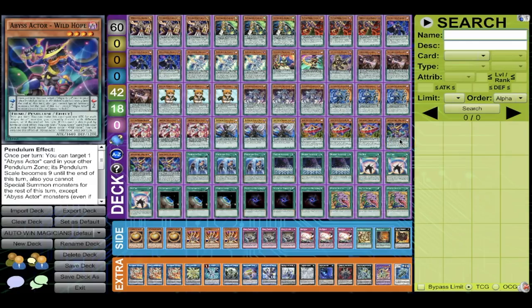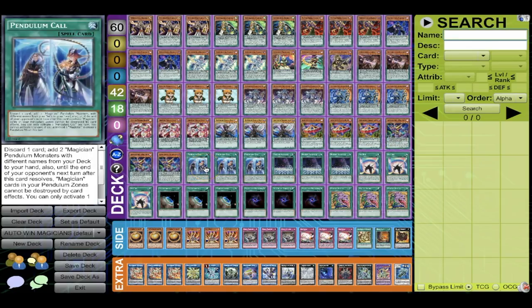Having Wild Hope is very important — near the end of your combo, what you send with Electrum is often irrelevant. Three Wild Hopes lets you send one with Electrum, add it back, pop with another Electrum, and you get a free plus-one. Highly recommend it for any deck playing Odd-Eyes. Three Pen Call and three Alliance — Pen Call is broken without Astrograph banned, because you get a free plus off Oaf and Harmonizing, and Alliance also searches Pen Call and Pendulum Dragon.